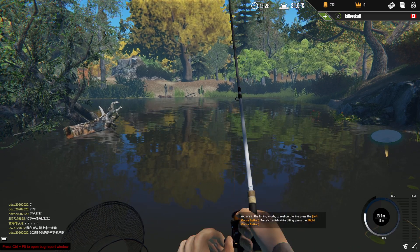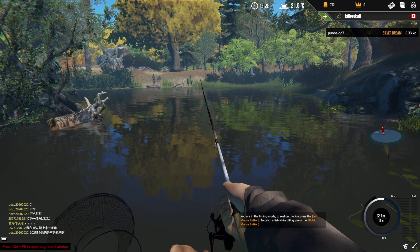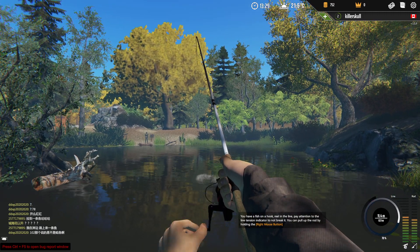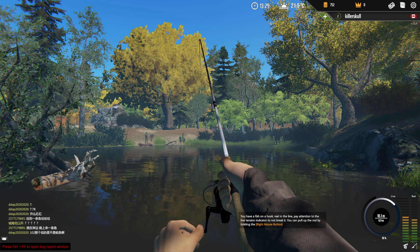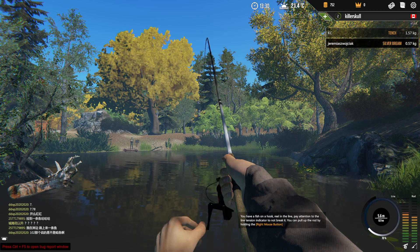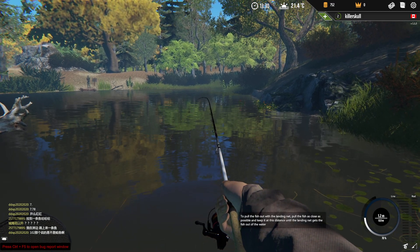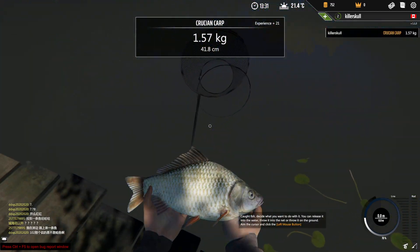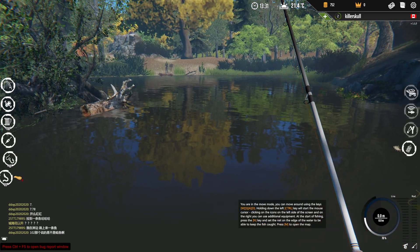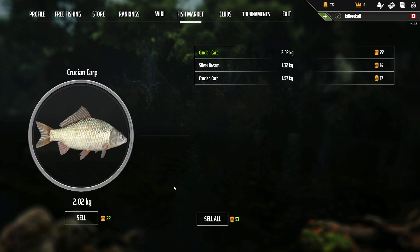Unfortunately we couldn't equip the reel, which doesn't make any sense. Another fish here — maybe a bream. Another bream. Oh no, it's a crucian — 1.57kg. Let's pick up the net and go back home. I like these loading screens. Let's go to the fish market.